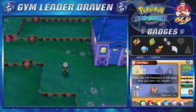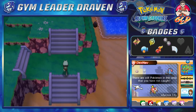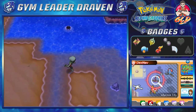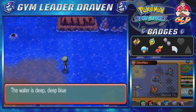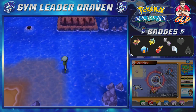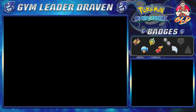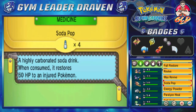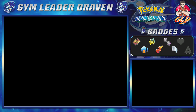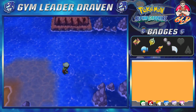Many of you guys have been asking when is the next walkthrough coming out. Well, it's going to be coming out pretty soon, just give it some time. After you've done the events of the Team Aqua or Team Magma hideout, you will be able to go east. Make sure to bring a lot of repels, because there are going to be some water type Pokemon that are going to want to attack you.